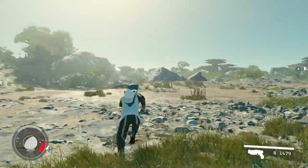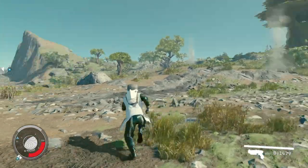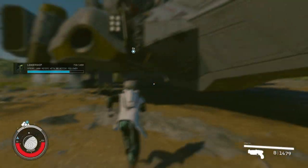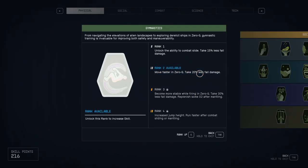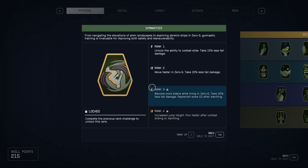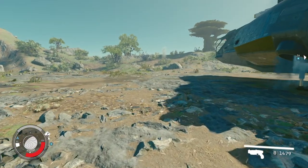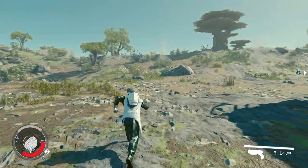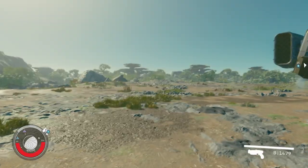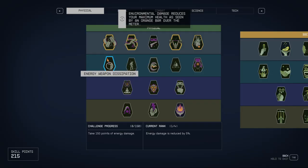We leveled all these skills in about two to three minutes. That's how you easily rank wellness, weight lifting, and other stuff up to level three. When using oxygen, make sure to fill out the CO2 bar completely too. For gymnastics, when you level up to the next level, you need to kill enemies in a 0G environment — basically travel to moons and kill enemies there.